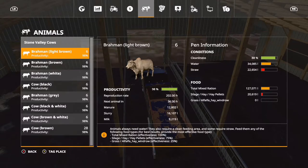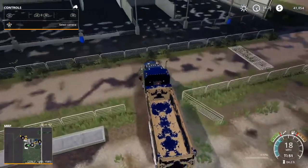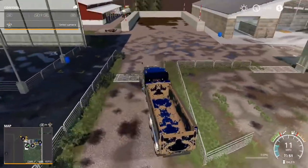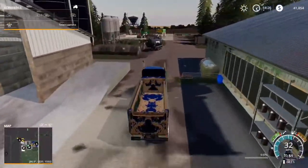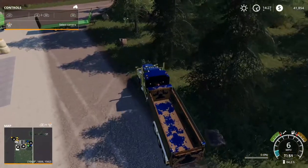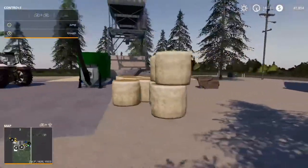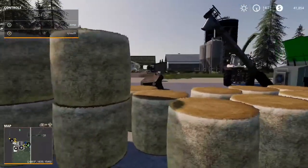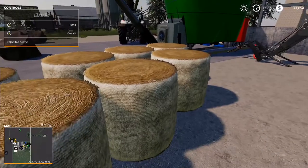Alright guys, so based on the bar right there beside TMR it says 127,000. I'm guessing we're going to need somewhere between maybe 240,000 in total for it to be green — that's going to be something I'm working on off camera. What I'm going to do now is have somebody mow the grass field so we can have some more grass. Looking at the straw bales: 1, 2, 4, 6, 7, 8, 9, 10, 11, 12 — that's 12 bales.